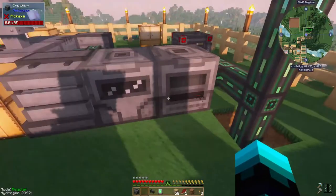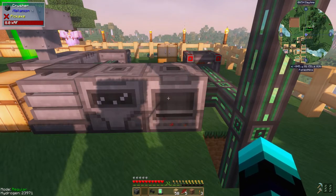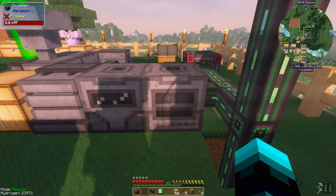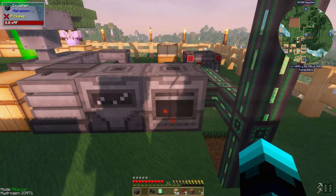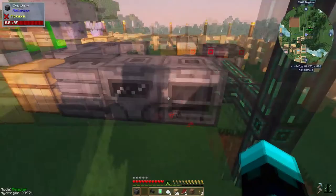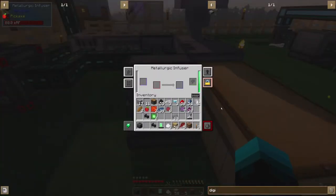So so close! There's another thing I'd like to try and make today called a purification chamber — that is a step to go from two dust per ore to three dust per ore. We want to get all the way up to five per ore eventually, but that's quite a ways down the road.